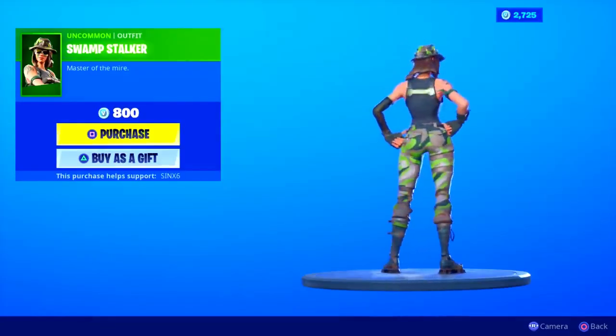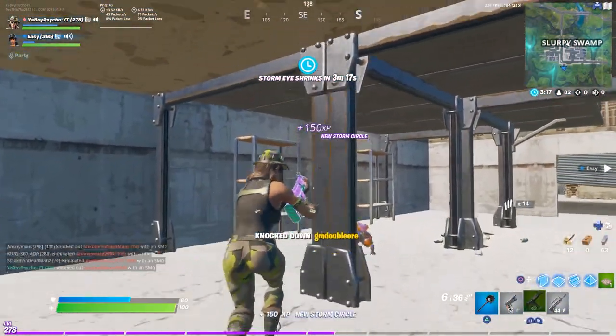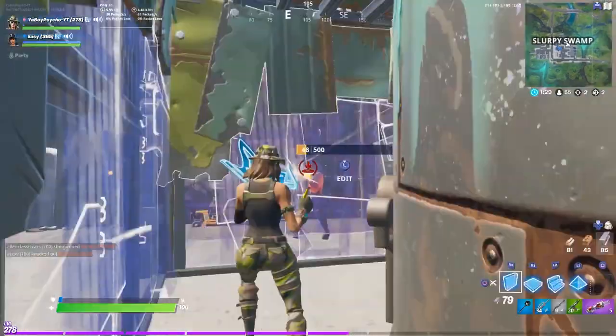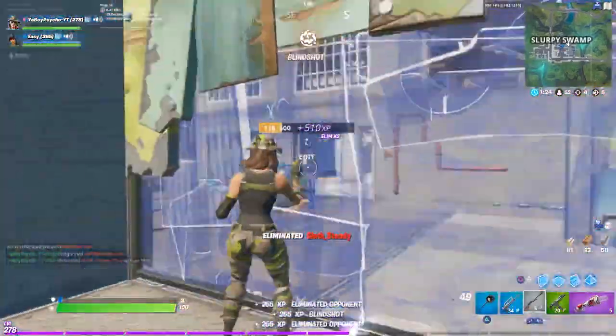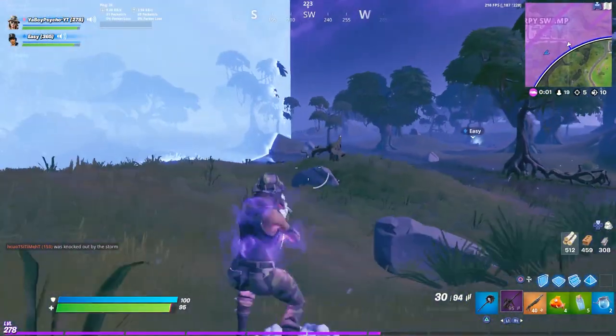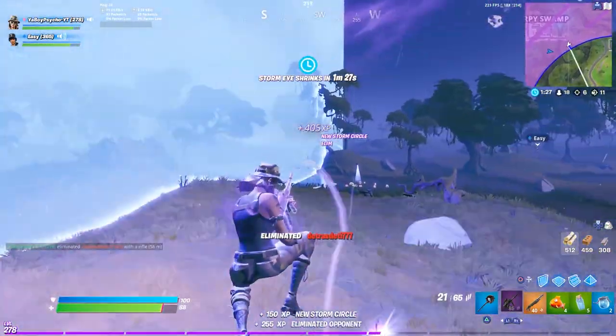Number 8 is the Swamp Stalker. This is a really underrated tryhard skin that a lot of players are sleeping on. If you plan on making this your main, the Rainbow Clover back bling and the Crowbar pickaxe will look amazing with it. Even though the Swamp Stalker is more of a realistic-looking skin and isn't too flashy or colorful, I still think it looks pretty tryhard and is definitely one of my favorite underrated tryhard skins on this list.